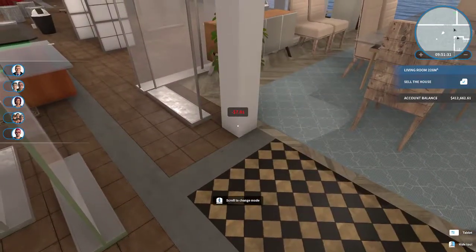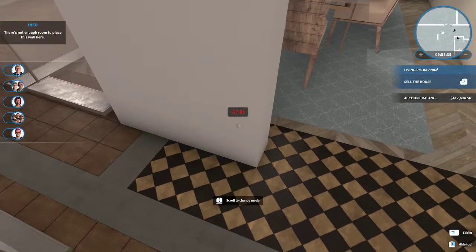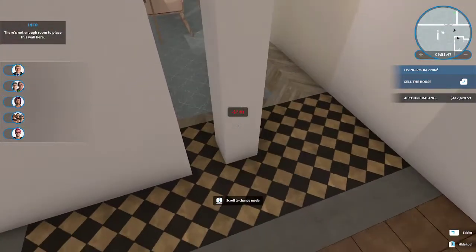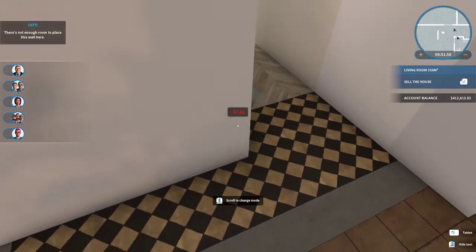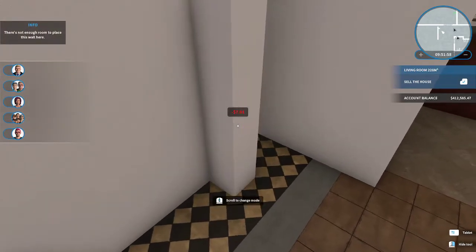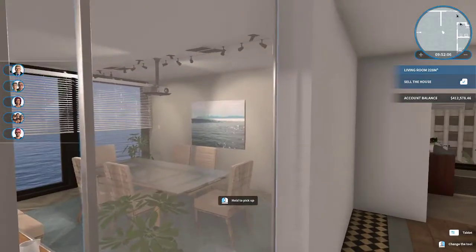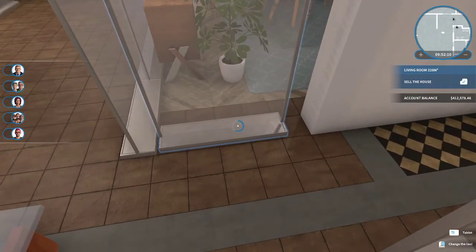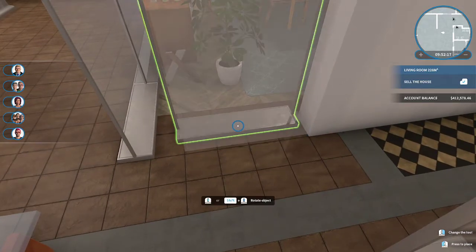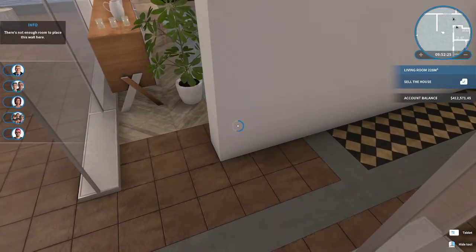There is still a gap. I wonder if I can slide it — no, it seems to have a problem with it. It doesn't work on either side. Okay, I think I have to give up on this side being a glass wall. This may not be any better when I build it, but I think it looks less stupid to have the whole wall.